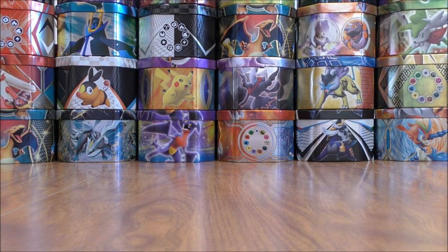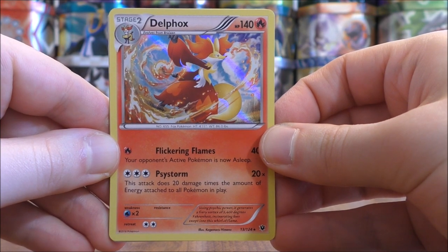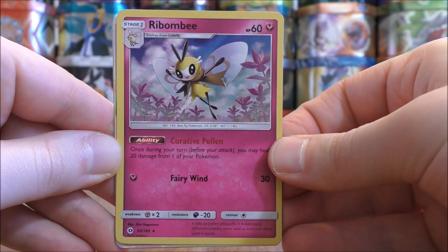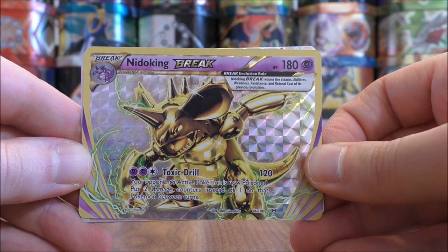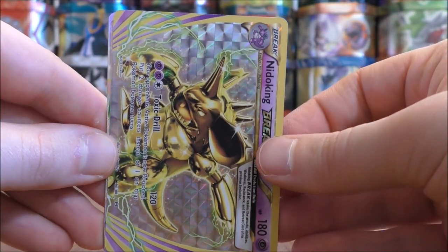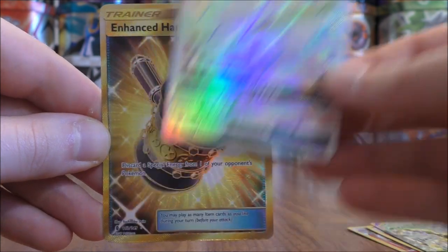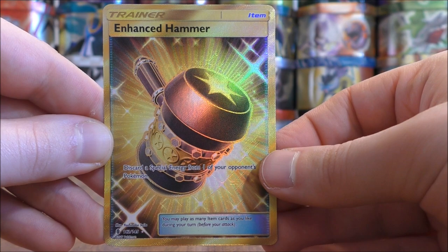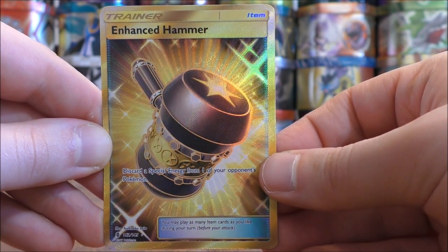I can summarize my pulls now, excluding the two Rare Holos from Shining Legends. Overall, pretty amazing pulls. I pulled two Rare Holos in Delphox and Bewear, one Break card in Nidoking — beautiful looking cards, though not worth much — and then two Secret Rares: Lycanroc GX from Burning Shadows, and Enhanced Hammer from the Guardians Rising set. Lycanroc is of course a GX Rainbow Rare, and the Enhanced Hammer is a Secret Rare trainer.